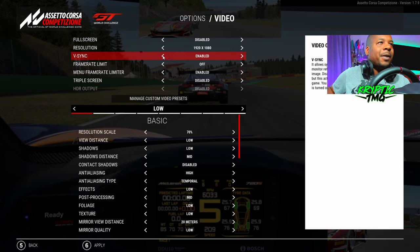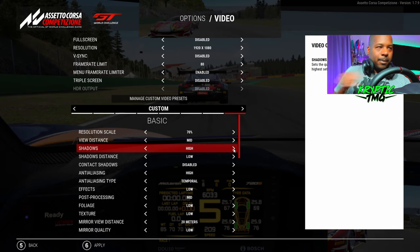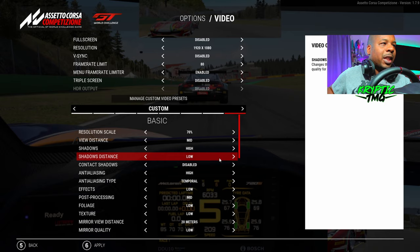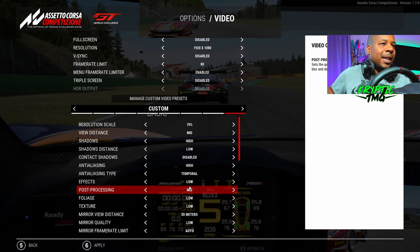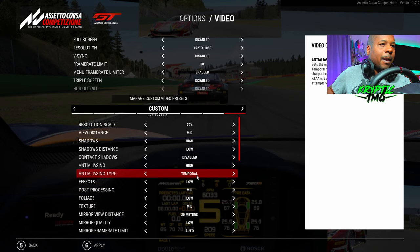I'm going to disable V-Sync for now — the game had a lot less screen tearing when I had V-Sync enabled, but we don't need it on yet. We're going to limit the frames to 60. When I first started playing with a low-end graphics card I limited frames to 80. We're going to leave the resolution scale at 70 and put the view distance up to medium. Shadows are pretty important — I'd rather drop the shadow distance to low and put shadows up to at least mid or high, because the game looks a little weird without them. Effects I'll leave low, and texture I'm going to put to mid.